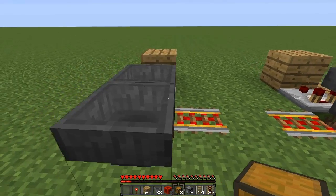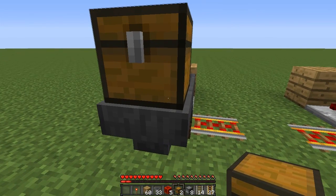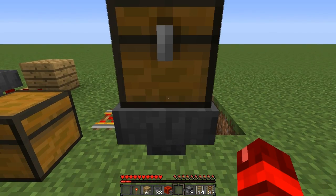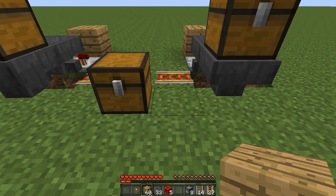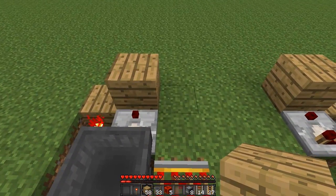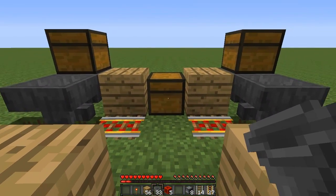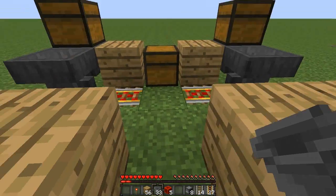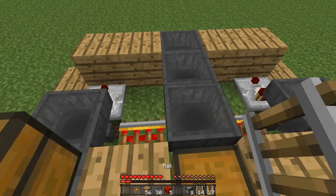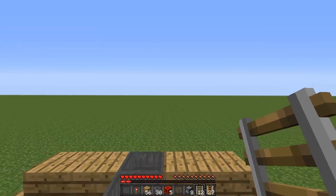Now get your three chests. Place one on top of this front hopper — shift and right-click to place it — one in the middle, and one on top of the other front hopper. Get your blocks of choice and place one on either side of this chest, then two on the inside of these blocks. Then get your hoppers and place three of them all connecting up to this chest — shift and right-click. Then get normal rails and place them behind these powered rails; they should face in that direction.